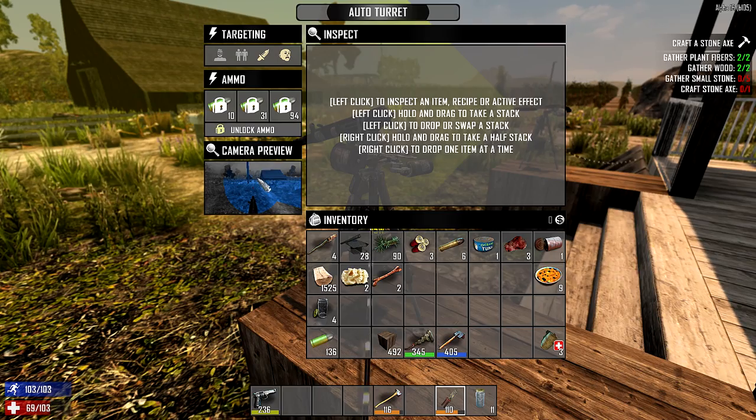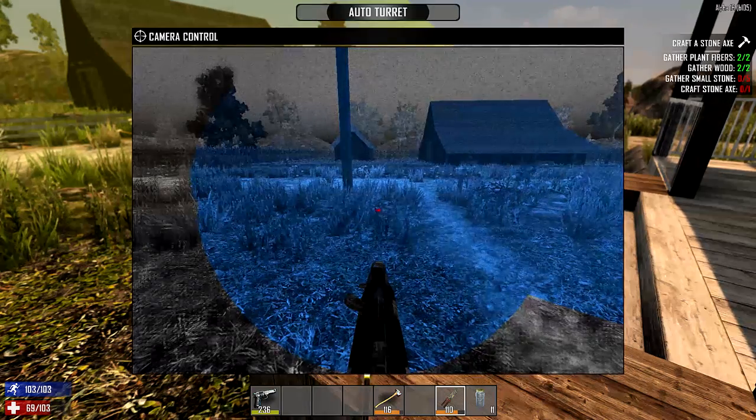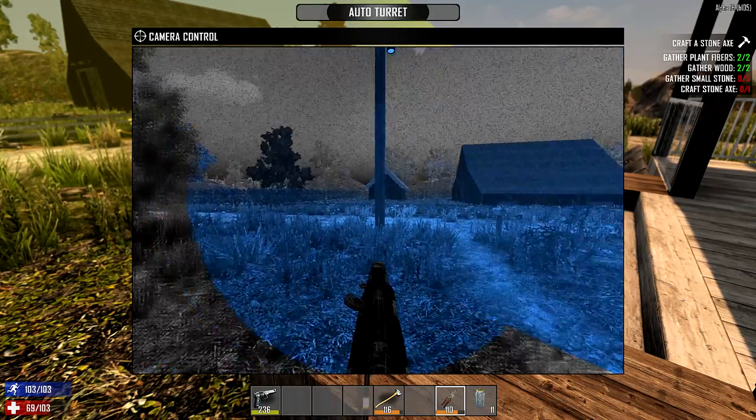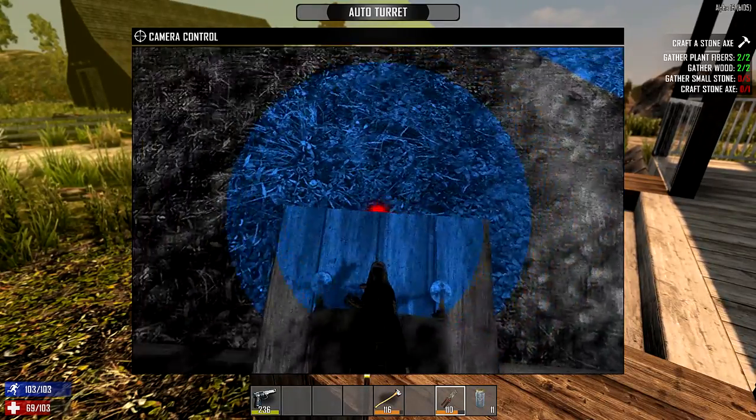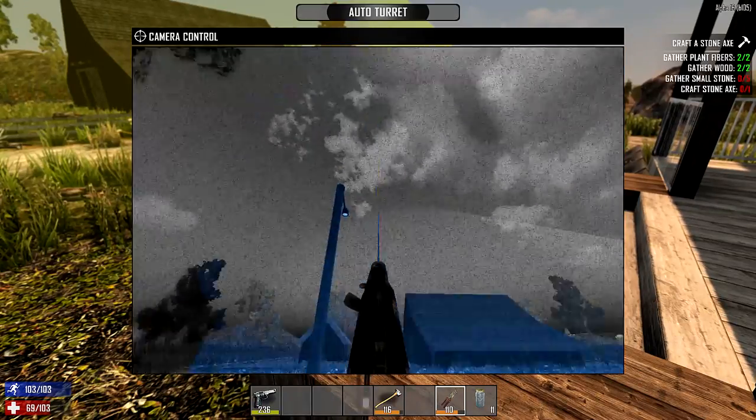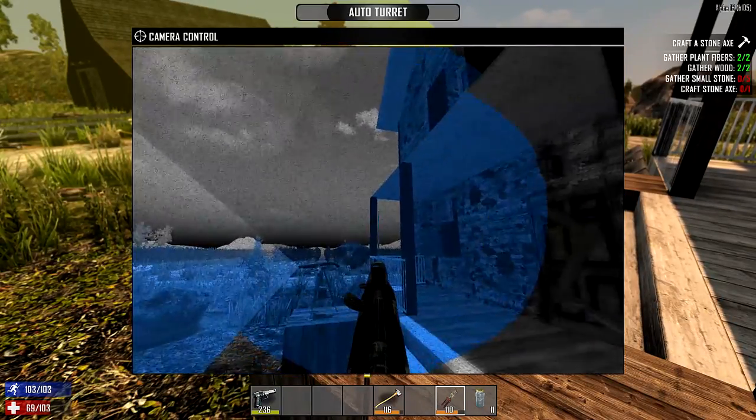Make sure you lock ammo — if you don't have it locked, the gun will follow targets but won't actually shoot. You can also click to get a preview showing the cone, the aim angle at which it can shoot. It can go almost all the way down and almost all the way vertical, around 360 degrees.